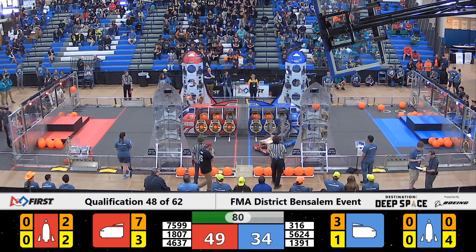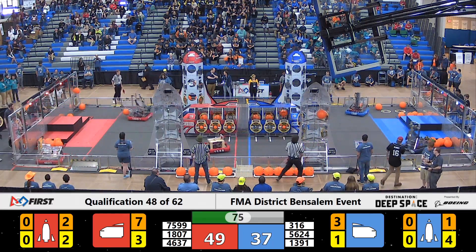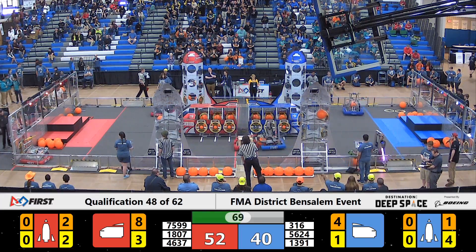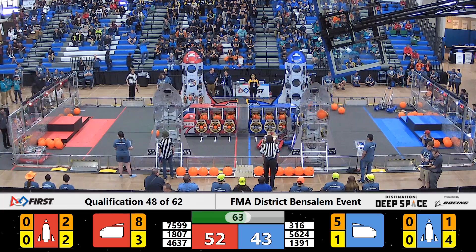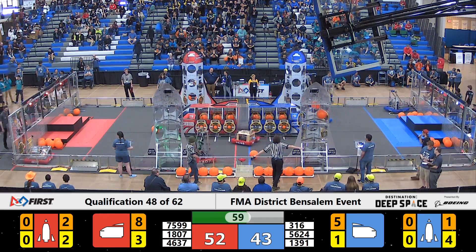Team 7599, that's our rookies, the Blue Pride, looking to play a little bit of defense here against our Blue Alliance. However, Team 316, that's the Lunatecs, working on filling up that Blue Alliance rocket ship closest to our side of the field with cargo — as now they have four of those hatch panels attached. Team 1391, that's the Metal Moose, working on putting cargo inside of that cargo ship. However, the defense of the Blue Pride is working on stopping that.